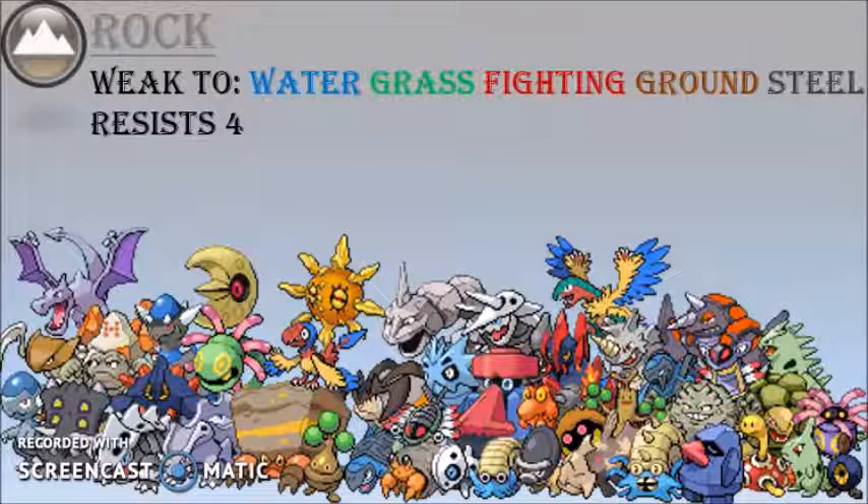Now some people say the rock type is the most defensive type, but I beg to differ. They have five weaknesses and four resistances, and having five weaknesses is actually really bad. So while rock type attacks are almost always necessary on your team, the Pokemon themselves you can do without. I try to avoid using them.